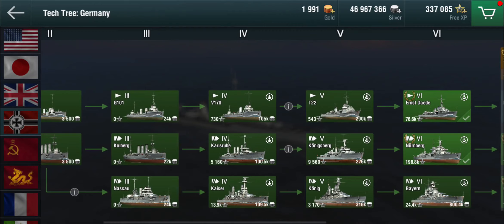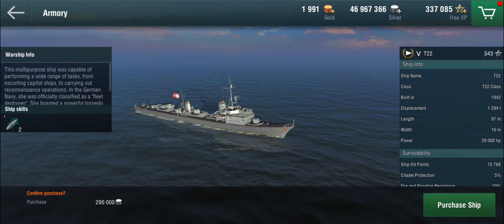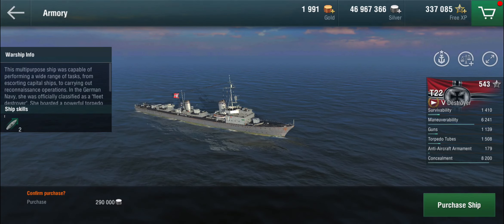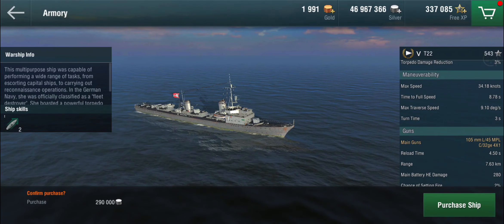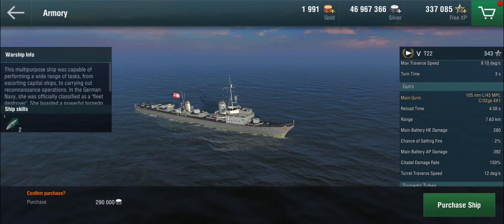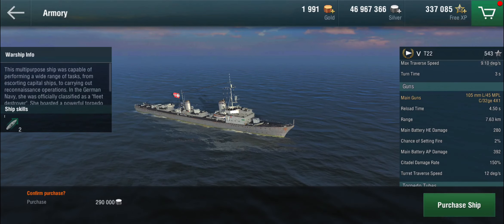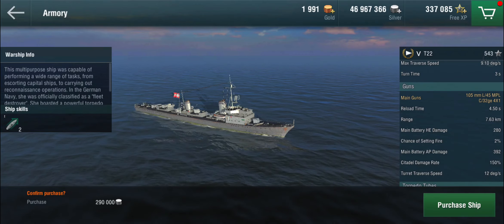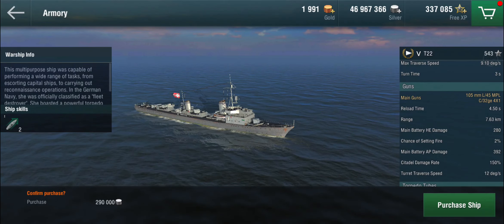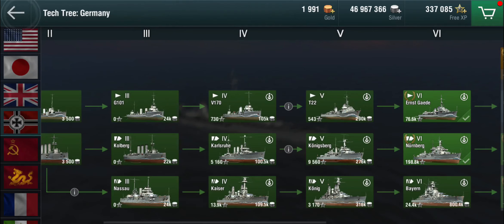At tier 5 we're meeting the T22, and the T in this case does not stand for the shipyard that built it but actually stands for torpedo boat — because the T22 is a torpedo boat. This is a 1942 design, right into the Second World War, but it is not a destroyer; it's not a torpedo boat destroyer. It has 105 millimeter main guns and is meant to drop torpedoes. In World of Warships, because we don't have a distinction between torpedo boat and destroyer, they've compensated for this very low gun caliber by making the traditional German armor piercing very good — so most of the time in these boats you really want to use armor piercing.